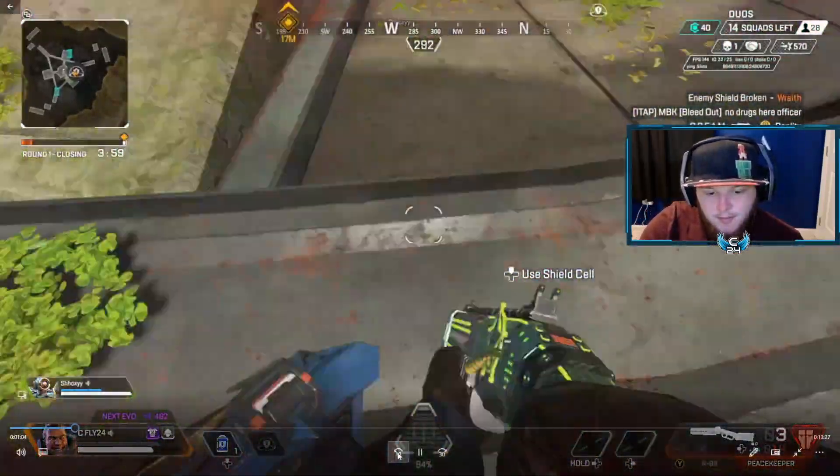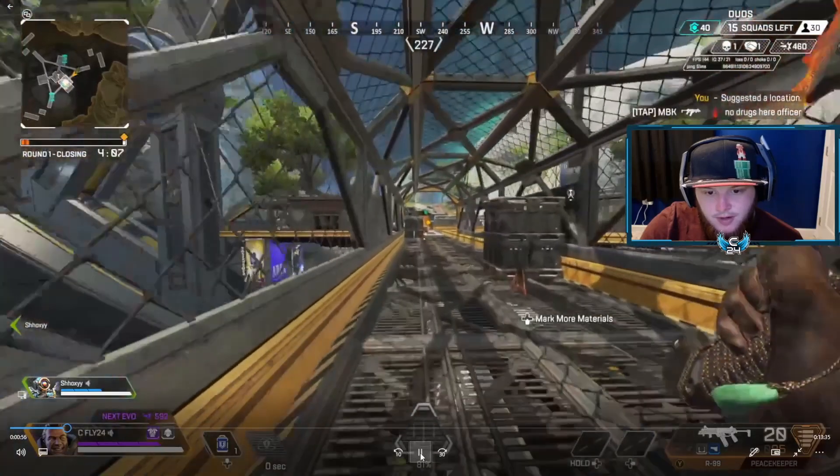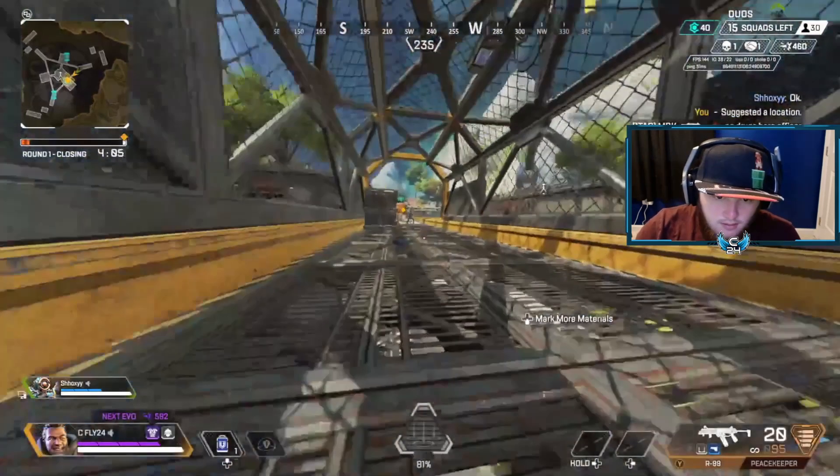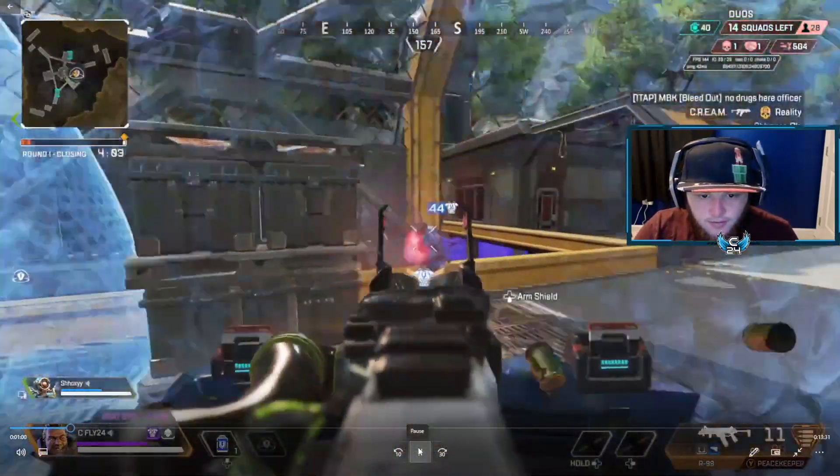He goes in and falls down. Right here at this point is when I notice him, and I automatically want to bubble — there's no reason to hide behind this when I want to be aggressive and I have to close the gap. This is my only opportunity to really throw it and not take as much damage. Immediately throw the bubble forward and get in front of it.